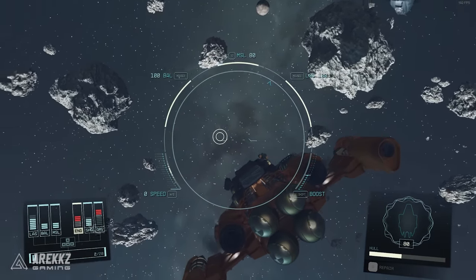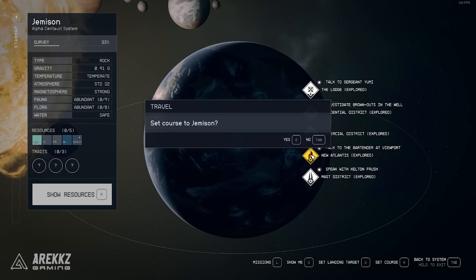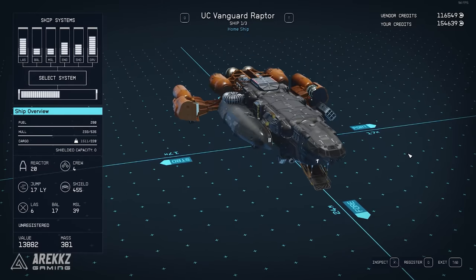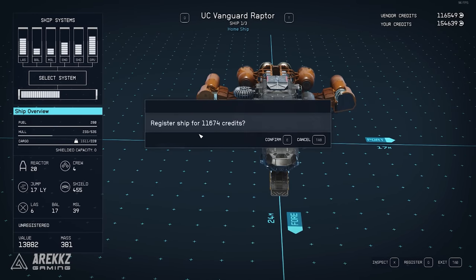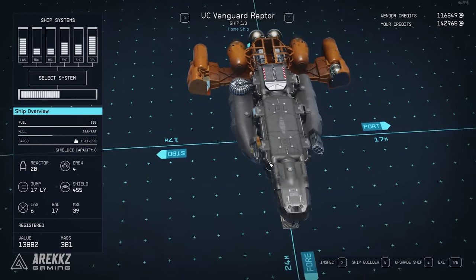If you want to register it, you will need to go to a city port and land. Then speak to a ship technician and click 'view and modify your ships.' Here you will see that you can register the ship to keep it permanently in your list of ships. This does cost a small amount of credits — for me it was 11k. After you register the ship, you can then upgrade, build, switch it out, or keep it for later.